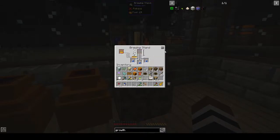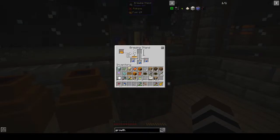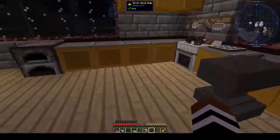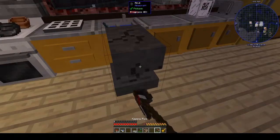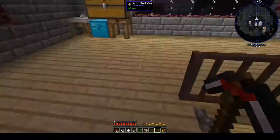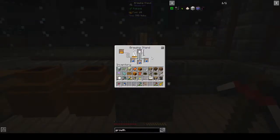We've got awkward potions, and then we need sugar. Do I have any sugar downstairs? I doubt it. Let me write sugar and sort by name. Okay — put the sugar on top. Is that going to give us three potions? I've never done it, so this is all new territory.